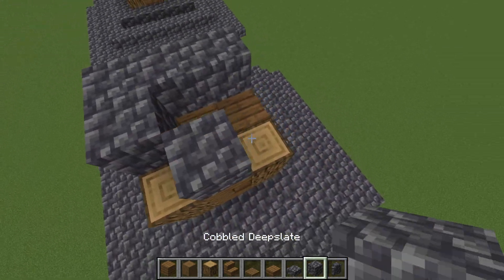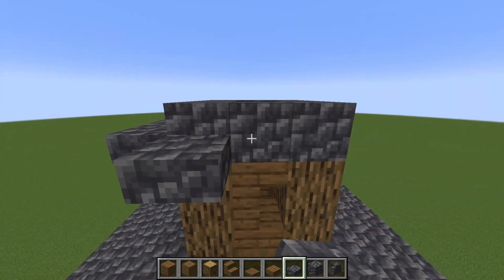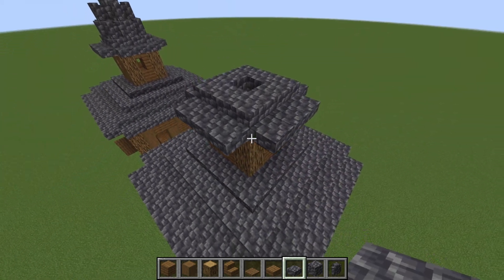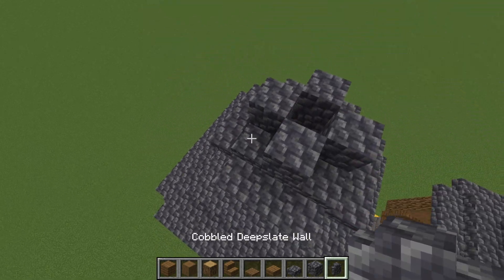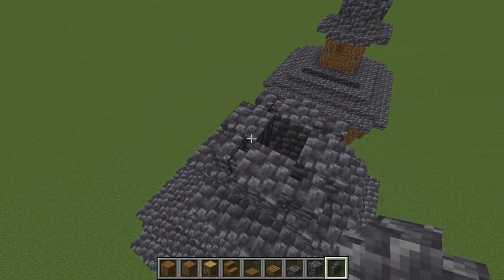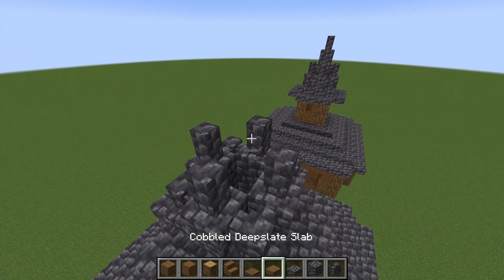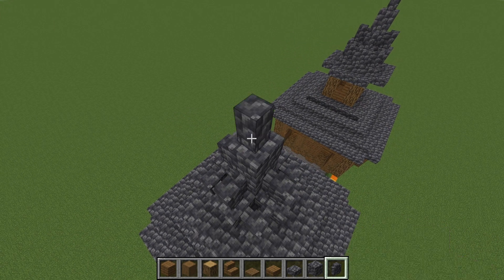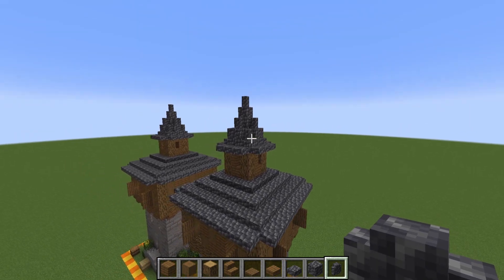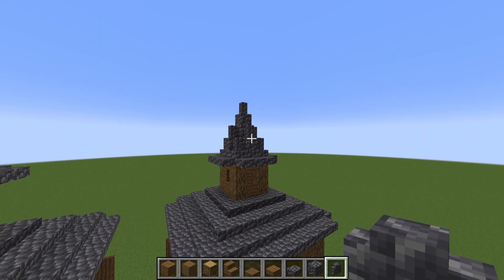Then build a ring of cobbled deepslate blocks and surround that in cobbled deepslate slabs, leaving out the corners. Build a plus shape out of cobbled deepslate, fill in the corners with cobbled deepslate walls, add walls on top of all the full blocks on that plus shape, then build two blocks up with cobbled deepslate and add a wall to the top. That creates a nice compact pointy tower without using a single stair.